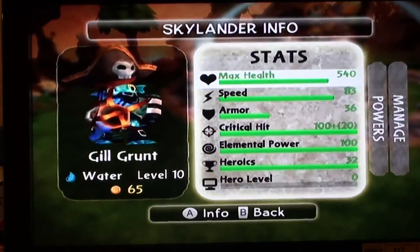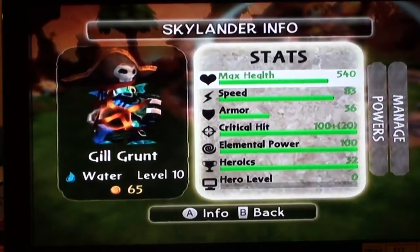Alright, so here he is. Gilgrunt, Water Skylander, level 10, all 32 quests done. Pirate Hat does critical hit plus 20 — I just like it on him.